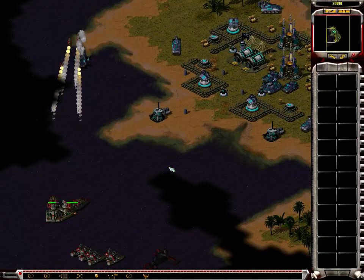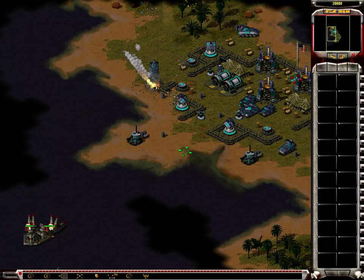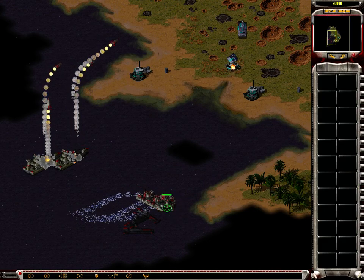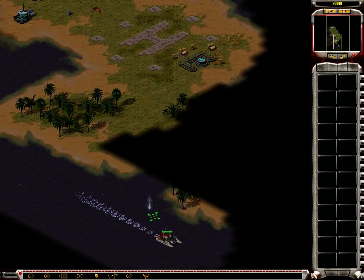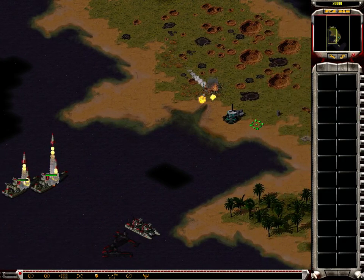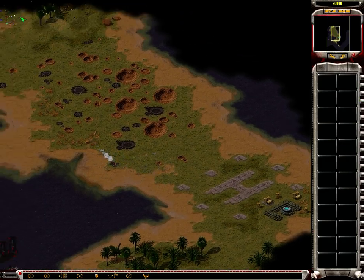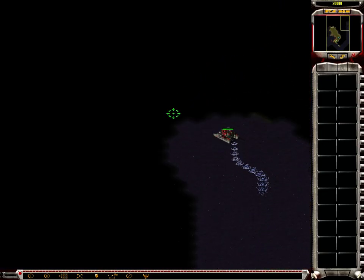Now let's go directly for the barrels. No seals coming out that way. I really want to explore the rest of the map here. Get rid of the seal. This is already going so much better. I will leave these units here to deal with the units from the back.